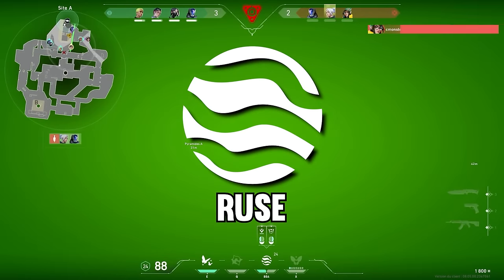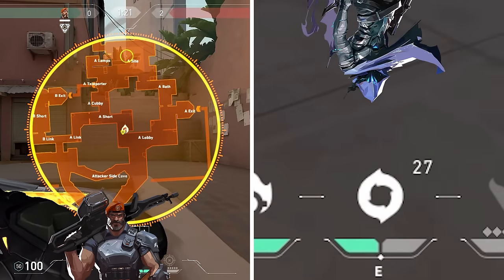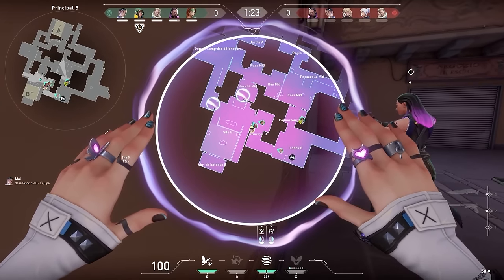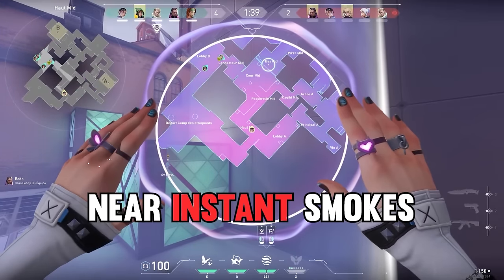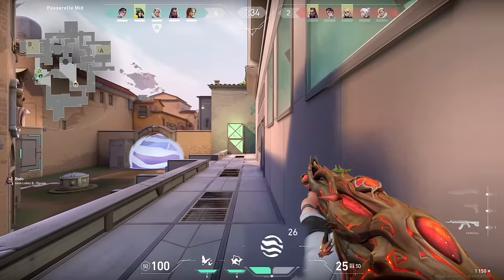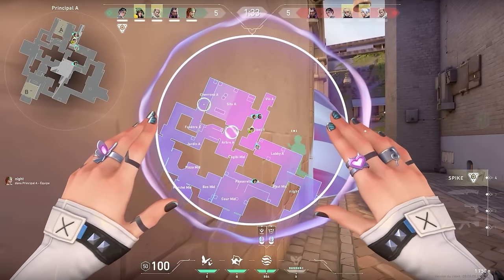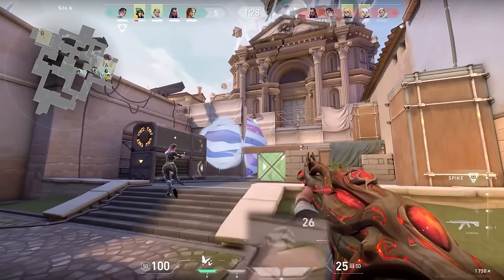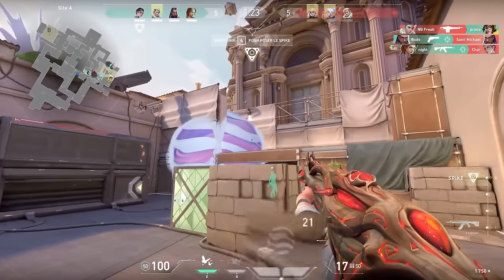Now let's talk about Clove's smokes. They're a bit of a remix between Brimstone's deployment method and Omen's regenerative consistency, and this makes a super interesting and really powerful utility combo. Not only can you instantly set up for a site hit, as there's essentially no travel time for the smokes to land, but you will likely have at least one smoke back up when the defending team tries to retake the site. It's important to remember that the smokes only regenerate one at a time, so if you drop both at the same time early on, you will only have one back up after 30 seconds, and then the second will come back 30 seconds after that.